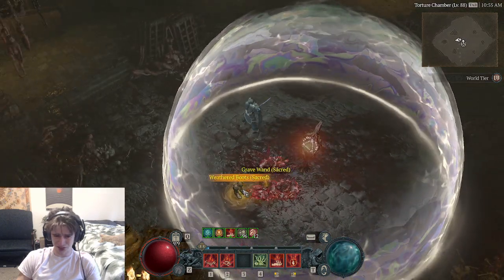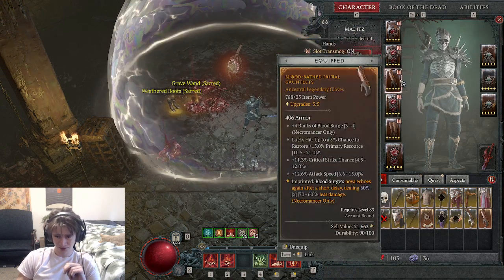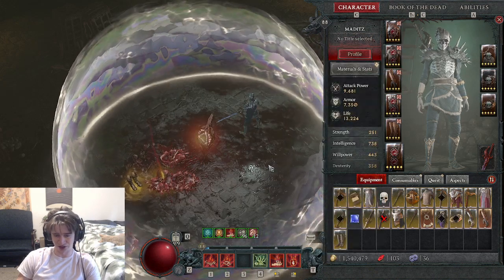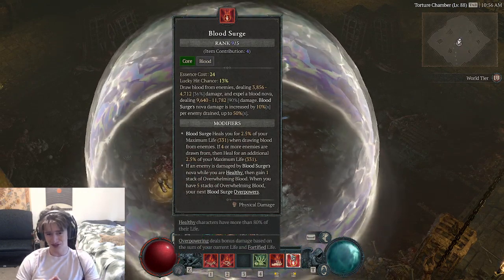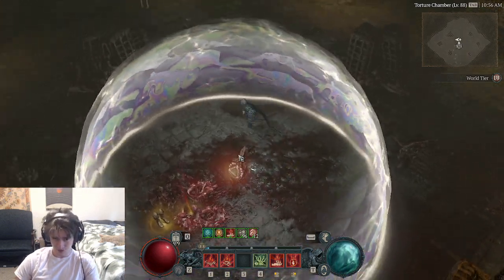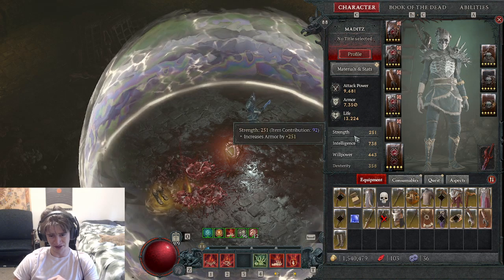Blood Surge I think is the best. I tried Blood Lance before this and it wasn't near as good. The reason is Blood Surge has two hits, and then you get a Legendary that makes Blood Surge Nova echo. When it echoes it says it deals 60% less damage, but the overpower doesn't do any less damage — it does full damage on the echo. You'll get an overpower on the draw blood, and when it overpowers it does the damage of both the 90% and 36% damage combined, plus your max health multiplied by your overpower damage.